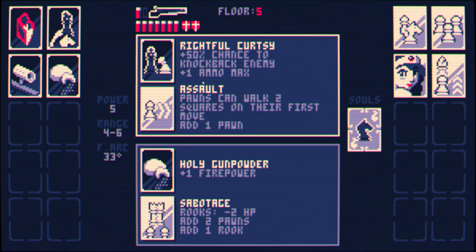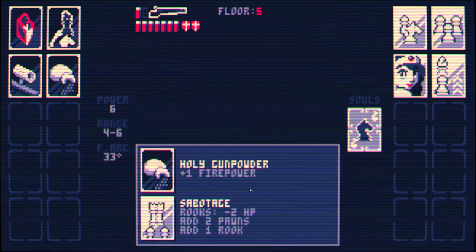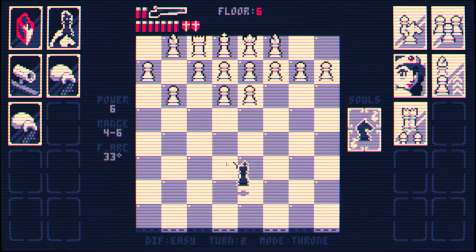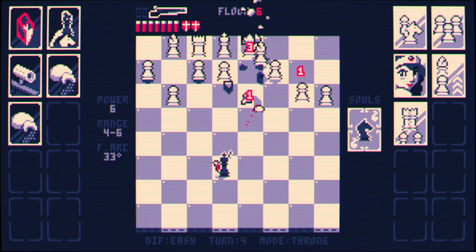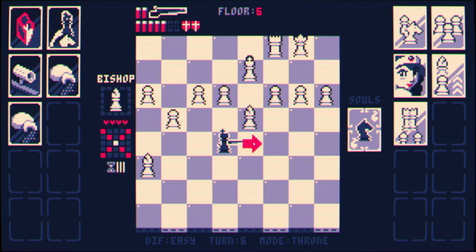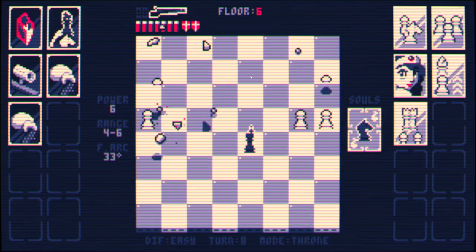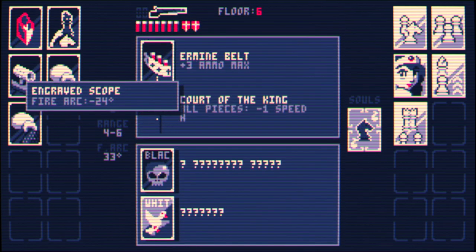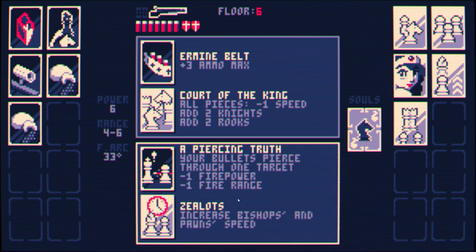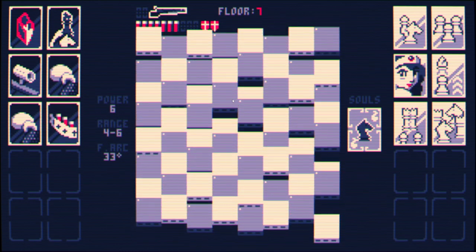50% chance to knock enemy back plus one ammo. Pawns can walk two squares on their first move. Rooks, negative two HP. Add two pawns, add one rook — this is okay. Extra firepower is quite nice. So we have quite the firepower now. I freed the queen — a questionable move. That was an amazing hit on the king. We do have reduced fire arc, so that's the ideal. All pieces negative one speed, add two knights, add two rooks — I'll go for this. I don't like it but I think it's better than increased pawn speed.